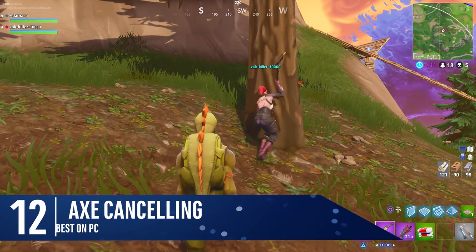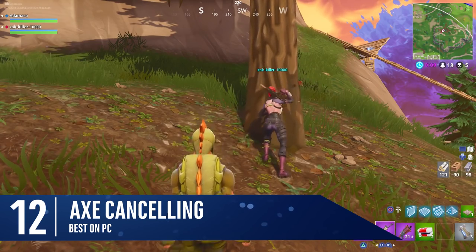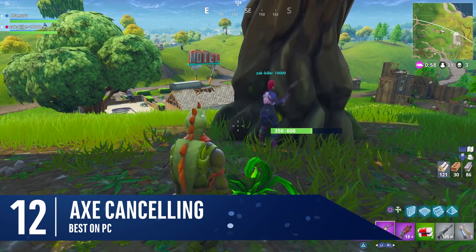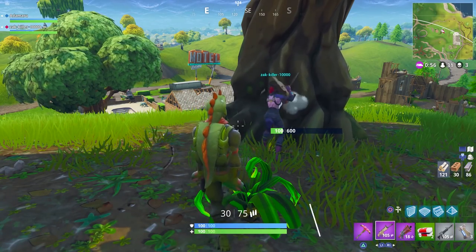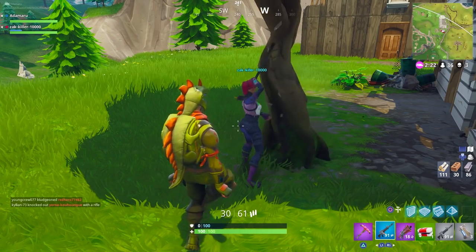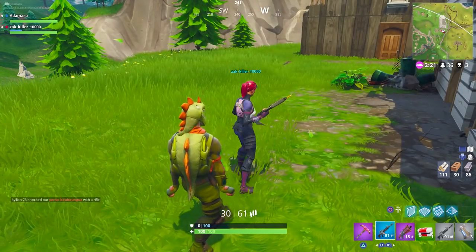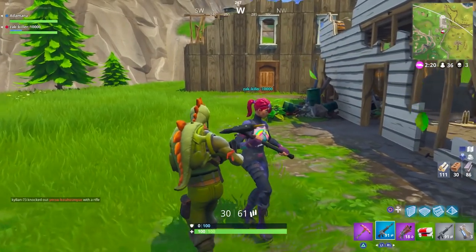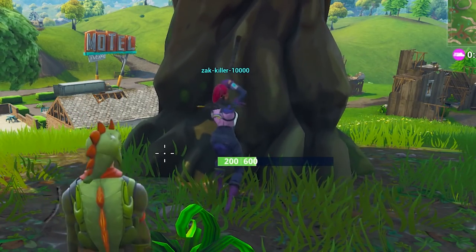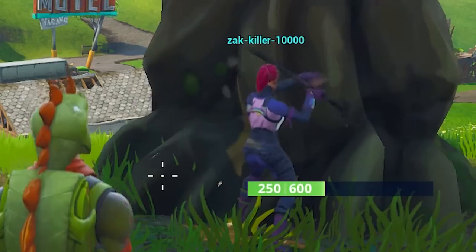There's a small glitch that can be used when gathering materials called axe switching or axe cancelling. It works best on PC but with practice it's pretty good on console too. Begin to mine like usual, but after your first swing hits, switch to your inventory items and immediately switch back again and start the process all over. Your character will definitely look like they're having a seizure, but with practice you can obliterate anything using axe cancelling.